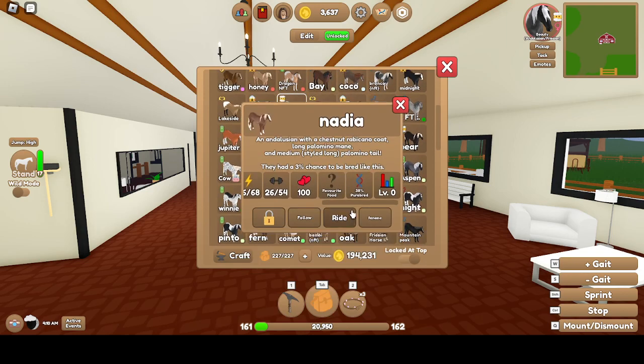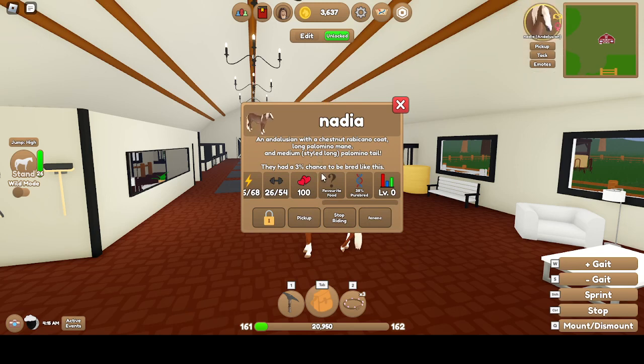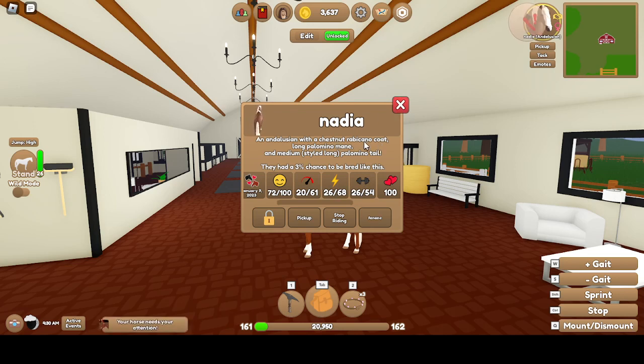Then there is Nadia. She is a Mare, Clingy. 20 Speed, 26 Stamina, 26 Strength. Chestnut — I'm not even gonna attempt that word. Palomino Mane, Palomino Tail.